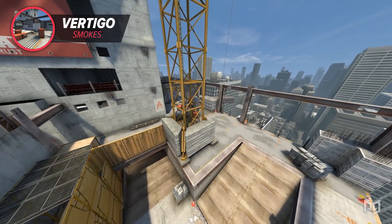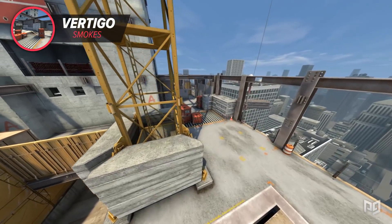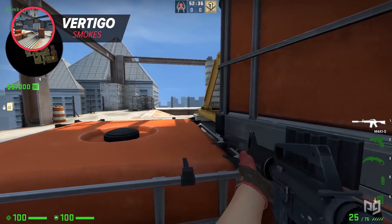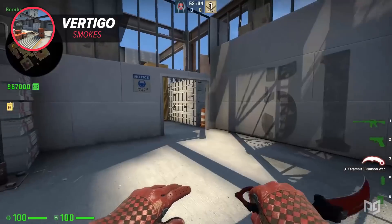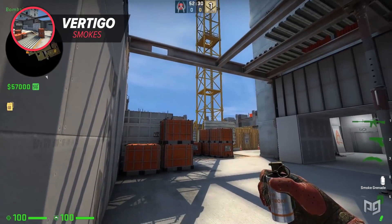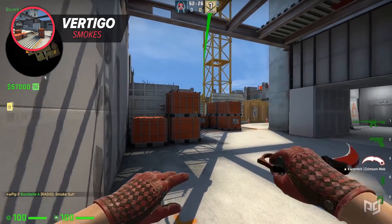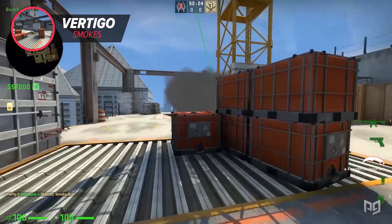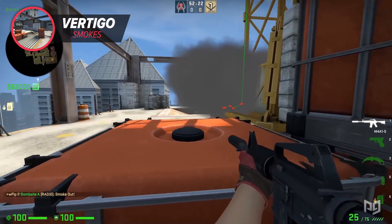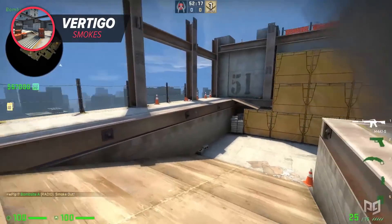To hold A2 on Vertigo, here's the last smoke — one that both FaZe Clan and Astralis use a lot. Get stuck in the corner in the back of the bombsite and aim at the lower silver part on the left side of the crane. You'll have a really great one-way on anyone trying to peek from the ramp. This smoke is great for holding the ramp but can also be used for retakes, so even if you're not an A player it's highly useful to know.